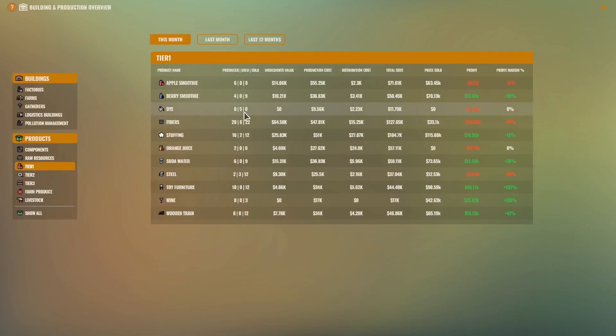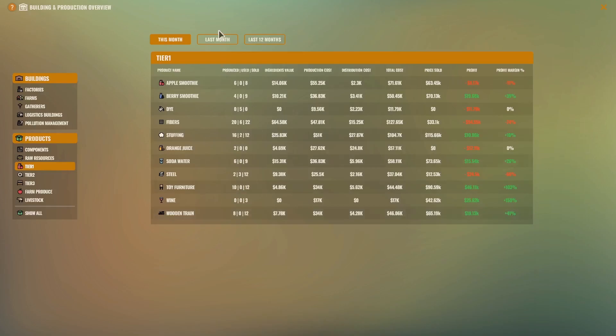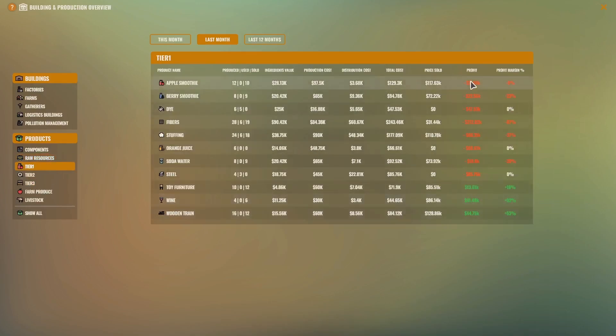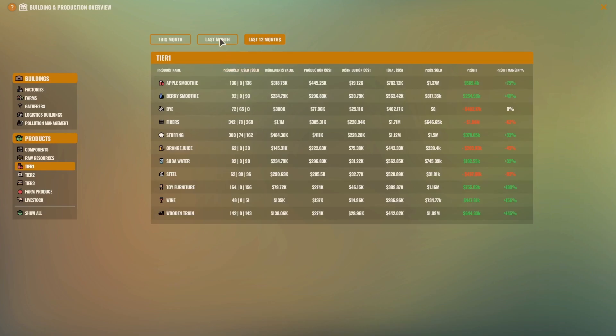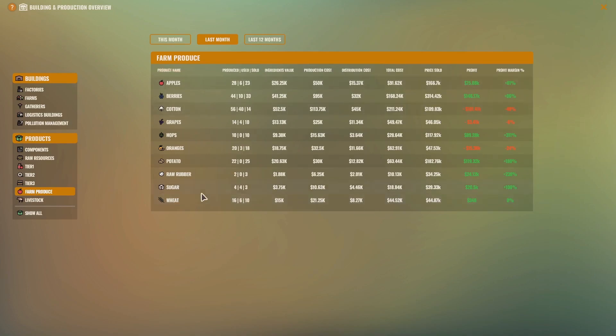Dye — I'm using all the dye I produce, not selling it, so that's why that's down. Fibers — using a lot and selling some, which cuts that down. But then tier two with the teddy bears — making good money on teddy bears. Let's look at last month. Raw resources — obviously not making anything on those items. Tier one — losing money last month on a whole bunch of items, but those are used in other components. I don't know why I'm losing money on the smoothies since I'm not using them in anything. I am making money when you look at 12 months, so maybe one month is an aberration. Tier two — cans, light fabric, teddy bears. And tier three I've got some other things. These numbers are definitely down from what I'd expect normally, but you can see how many things I'm producing.